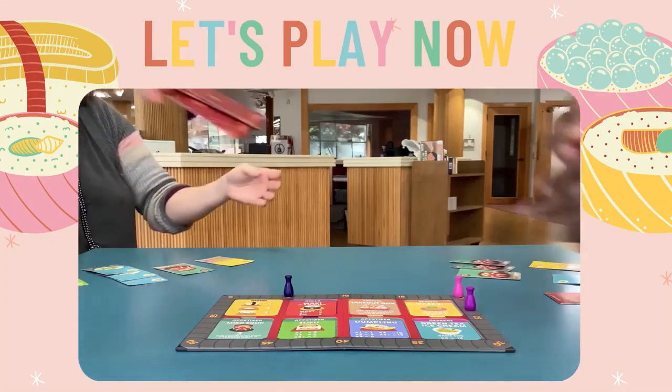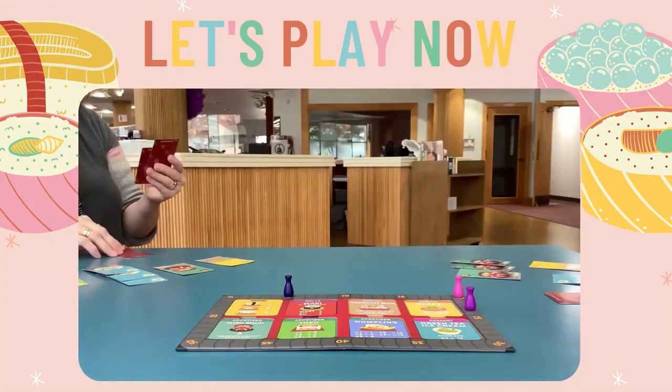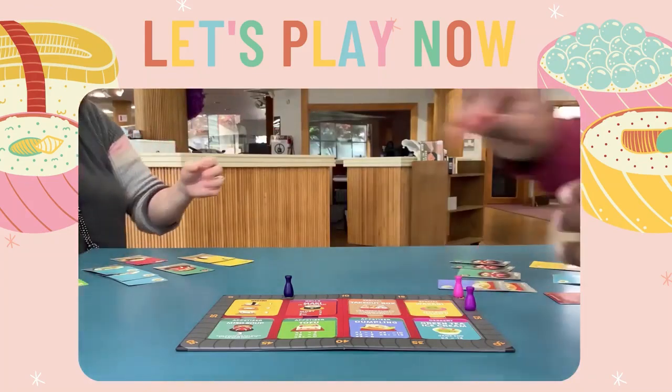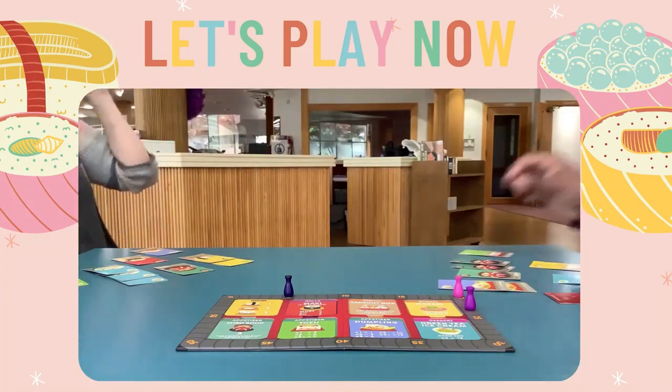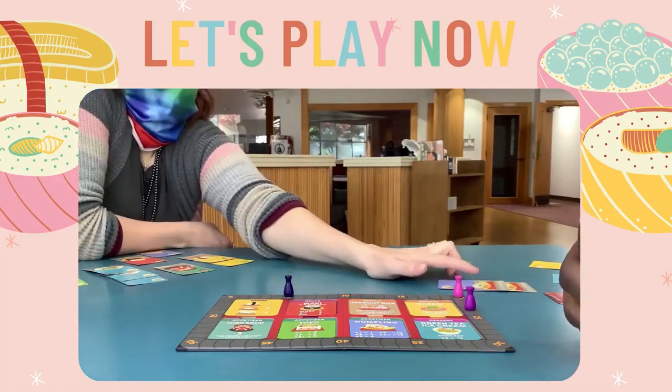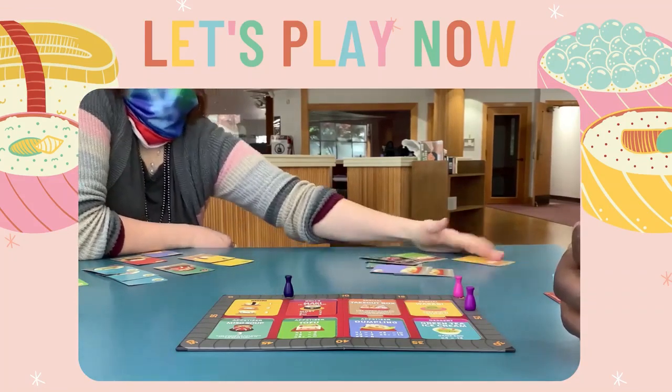All that's left to do is play the next two rounds the same way. Pull all the cards, shuffle them, add the correct number of desserts for the second round, and deal 10 cards again. Same for the third. Then add your points to see who won the game. Have fun!